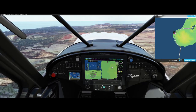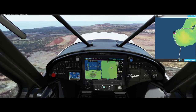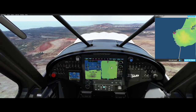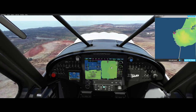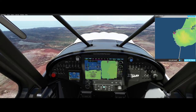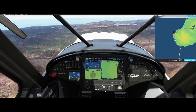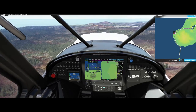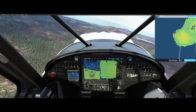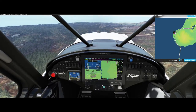I still don't see any airport but I'm getting really close. There's the airport — right there. Let me take control of the airplane. Bring the RPM down. I'm in the white zone — that means I'm able to put flaps. I got the first flaps, and there are only two flaps on here. I don't need this map anymore.